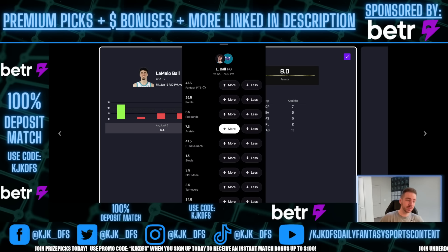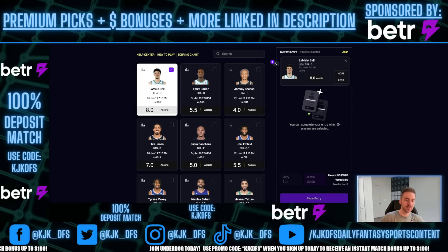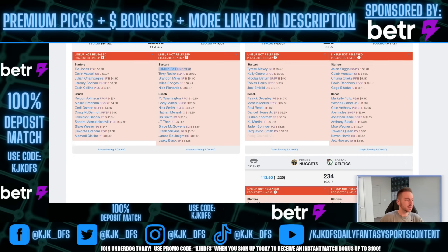This is very significant because you're getting much better value on the assist prop at 7.5 as compared to the 8.0 line on PrizePicks. This play has already been bumped. Every single one of these picks in this video are going to have been bumped on PrizePicks. We'll pull up sportsbook odds at the end to explain why each prop is a good play. We can't get LaMelo at 7.5 on PrizePicks — he's at 8.0.